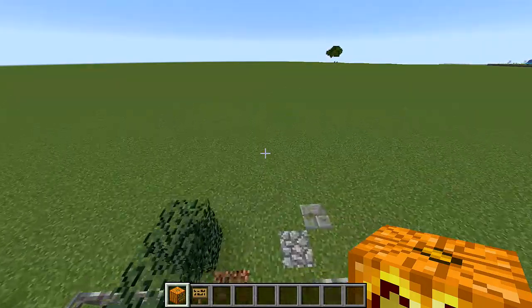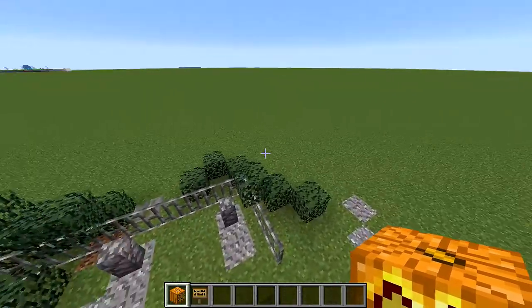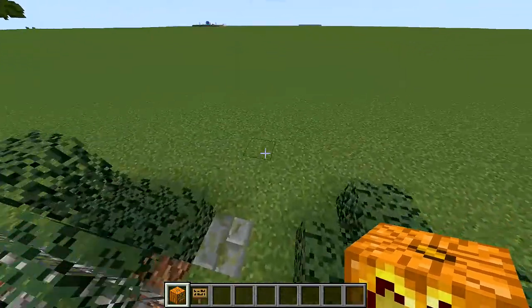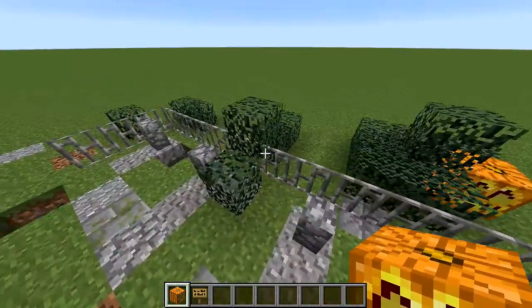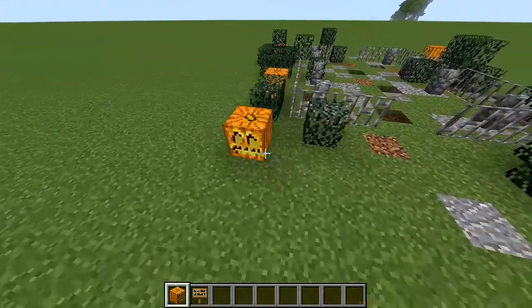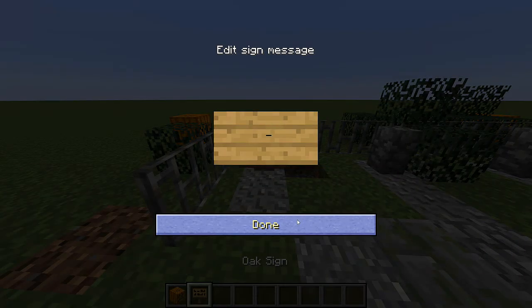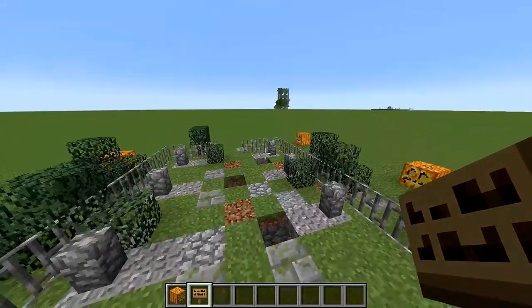Now this is basically your graveyard. But if you want to add some more details, get out some jack-o'-lanterns and some signs — these are just optional. I like to put some jack-o'-lanterns around the sides to give it a creepy, almost Halloween kind of look. Even though it's not really a Halloween build per se, it kind of reminds me of Halloween, so I prefer to just sprinkle these around the place. After that, take out your signs and make your gravestones. Let's say someone named Carl passed away — I'll put R.I.P. Carl here, and do that for everyone you want to put in here.